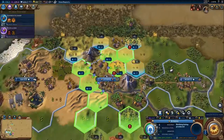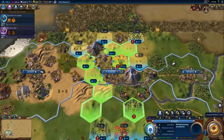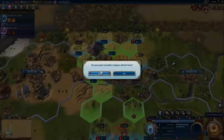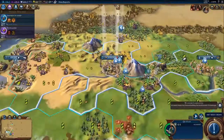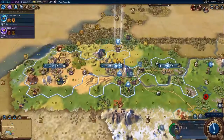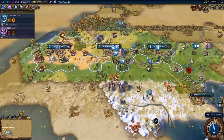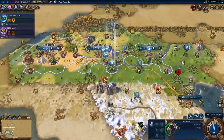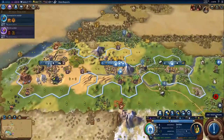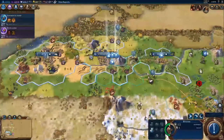We badly need this amphitheater to have somewhere to put our great works of writing that we're sitting on right now. We're also going to want a campus. I need more settlers — I can't afford to do that. I need at least two more built while we explore. In a multiplayer game I wouldn't be expanding while I'm at war. I'm going to want to grab this land here, maybe do another round of settling later. I think that's going to cover our settlers for at least the next two to three eras.